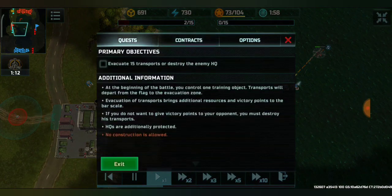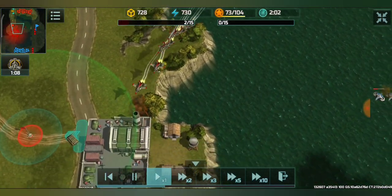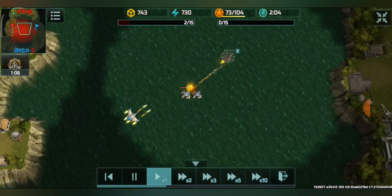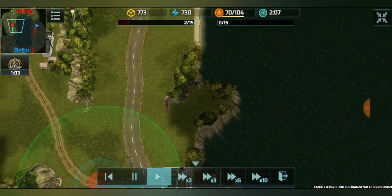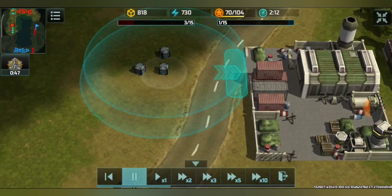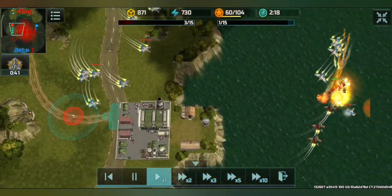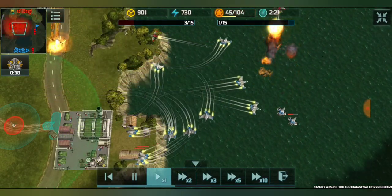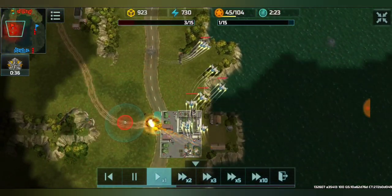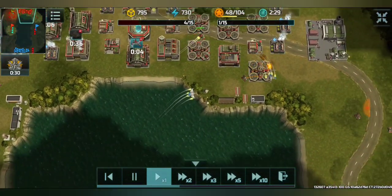As you can see in the information panel, no construction is allowed in this mode. By destroying transports you can prevent the enemy from earning victory points. Each transport delivered gives you one resource. So far I've delivered three transports and have three resources — I can afford to keep a common production boost active the whole time with all these available resources, since you can't build any more buildings.